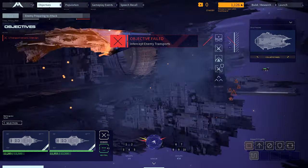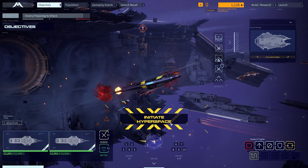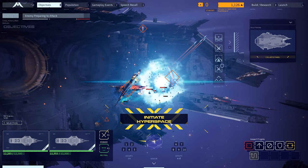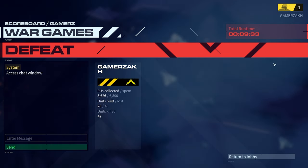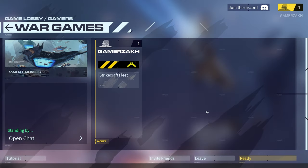We failed. Enemy forces will soon overwhelm you; it is time to move on. Defeat. Typically that would be the end of the run — and it is the end of the run. Let's try that again; the objectives are randomized, so let's hope we don't get that one first time. Here would be a good point to mention a few things they brought up during the presentation of this Homeworld 3 demo.